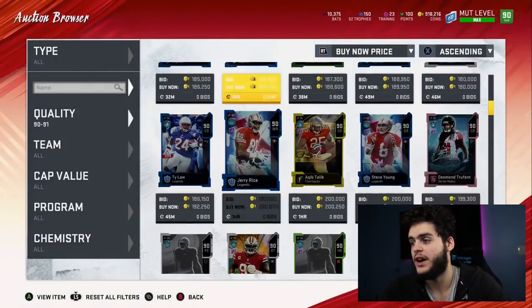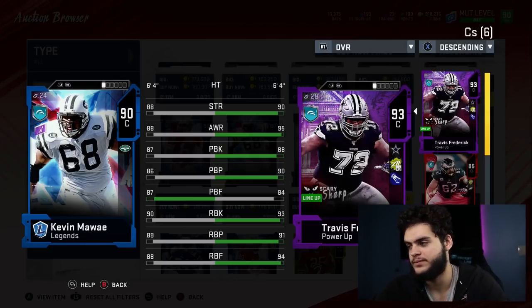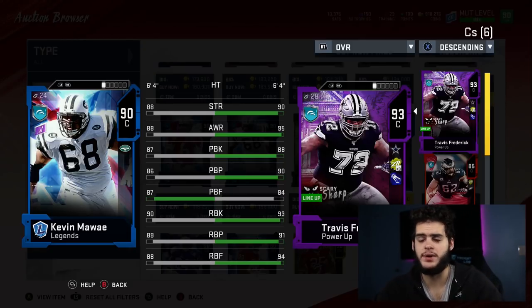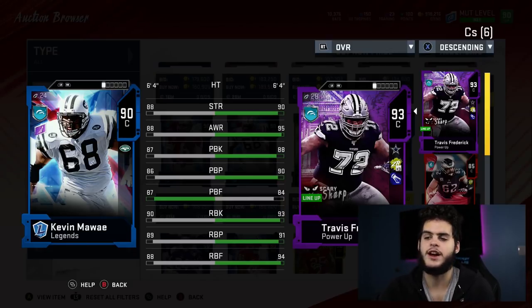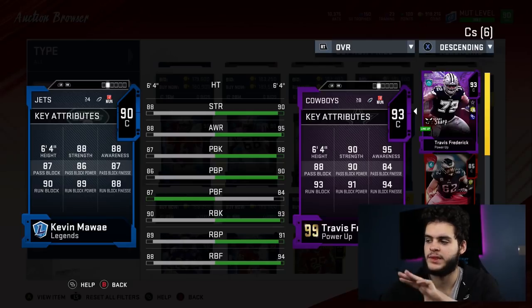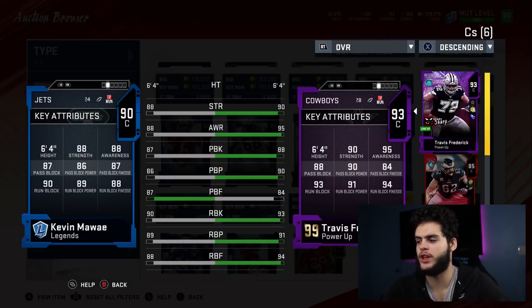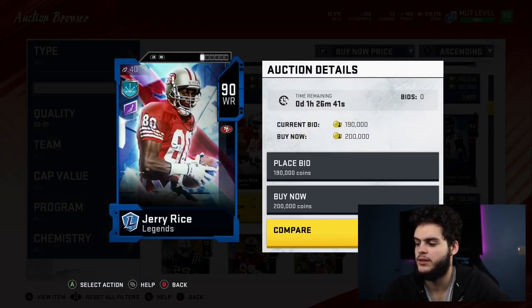Next on the list is Travis Frederick. They dropped his card and look at the stats powered up to a 93 overall — and he doesn't cost a lot because he's cheap and you can get him for free from house rules. 90 strength, 95 awareness, 88 pass block, 90 pass block power, 84 pass block finesse, 90 run block, 93 run block power, 94 run block finesse. In my lineup with all the chems, his stats look even better. Truly an animal — I'm happy I finally made that upgrade.